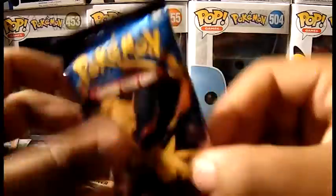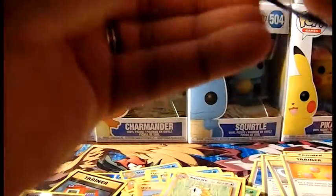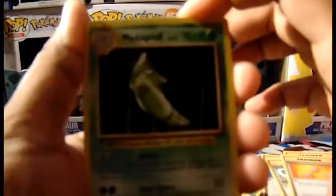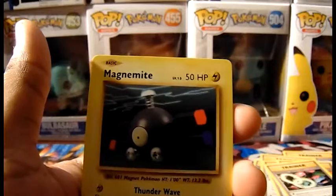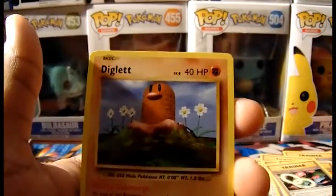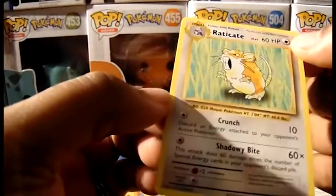Alright, last pack of destiny! Can we pull a full art? Can we pull a secret? Who knows. Going three to the front. Metapod, Venusaur Spirit Link — hopefully that's a sign — Magmar, Magnemite, Charmander, Diglett, Drowzee, Revive as a reverse, and Raticate as the rare non-holo.